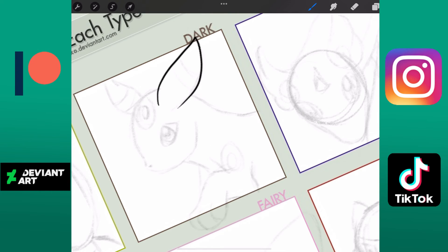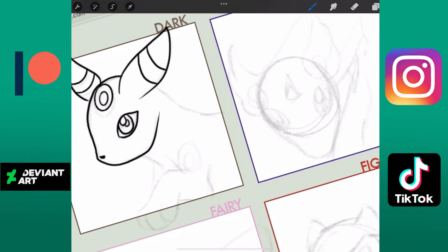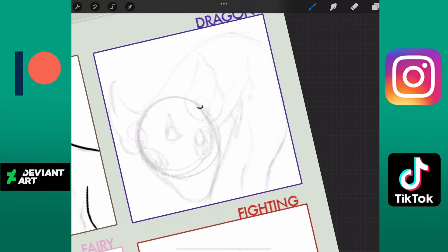Dark type: Umbreon. Come on, who doesn't love Umbreon? Tell me in the comments below if you love Umbreon or Espeon more, because the minute this thing was released I just thought I have to have it. The design is so good.